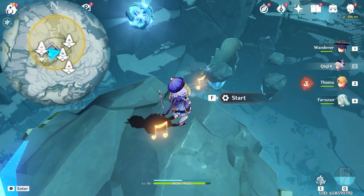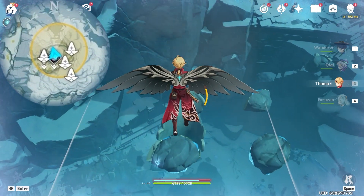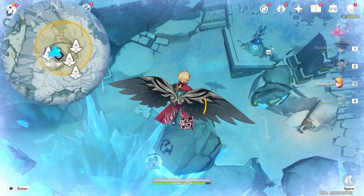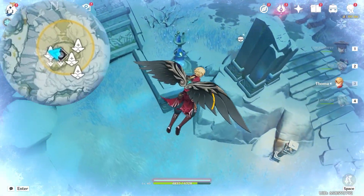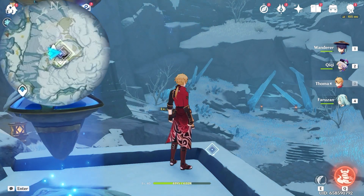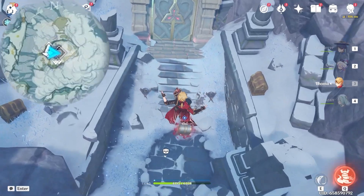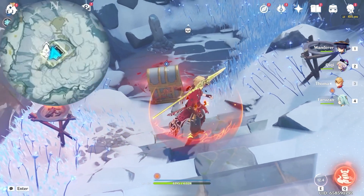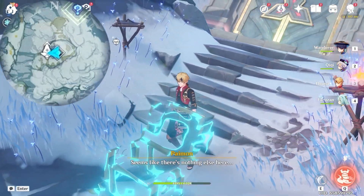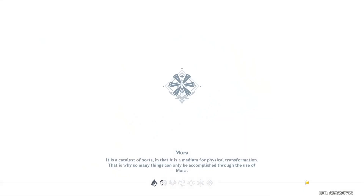Now we can operate all three devices. Let's start from the top one, then glide towards the middle one, start it, and glide towards the last one. Let's jump down here — this domain is now available. Come down and open this chest. Inside there's a Chrism Agate. We can also unlock this domain. Now simply teleport back to the camp and report to the NPC.